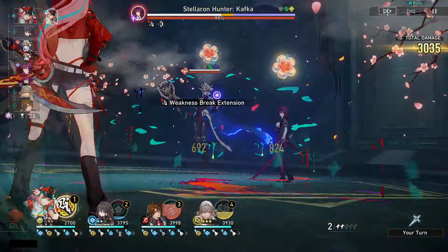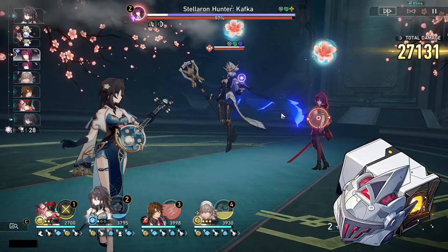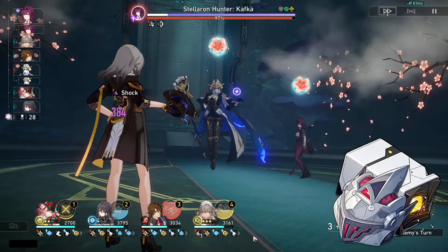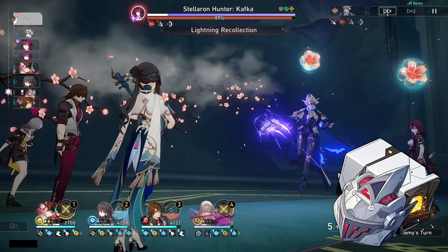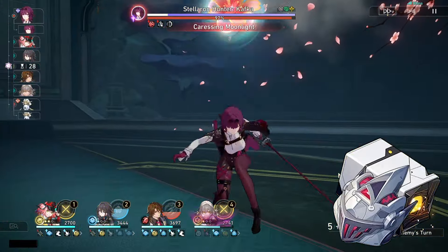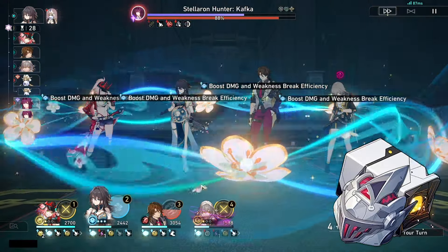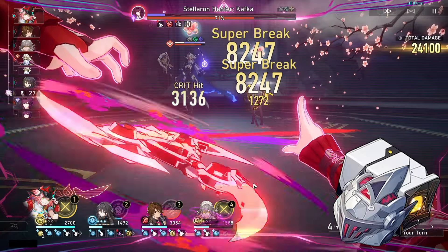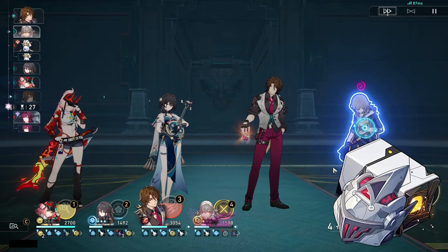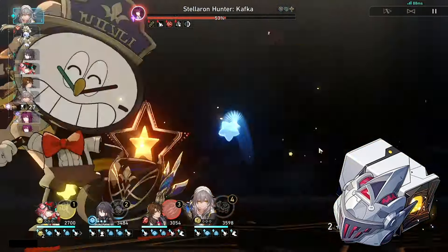For the best relic options, the far and away best set is Iron Cavalry. The two-piece increases break effect by 16%; the four-piece, if you have 150% or higher break effect, ignores 10% of the enemy's defense when dealing break damage, and if you have 250% or higher break effect, super break damage will ignore an additional 15% of the target's defense. Defense ignore is one of the most impactful damage amplifiers for break characters, so the more break effect you have, the more defense you can ignore — making it extremely powerful. Aim to hit those thresholds for maximum damage.